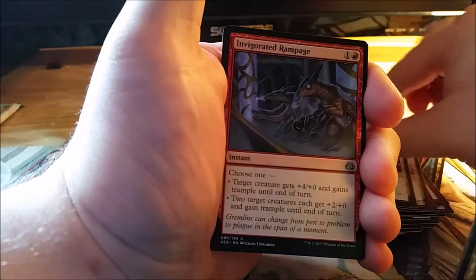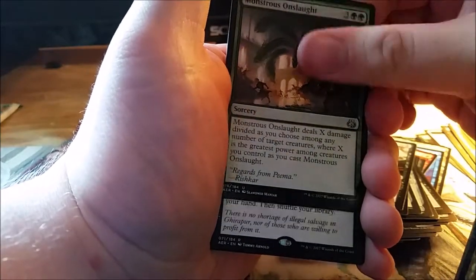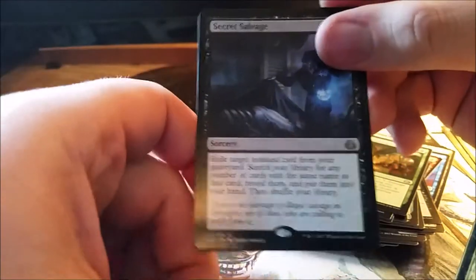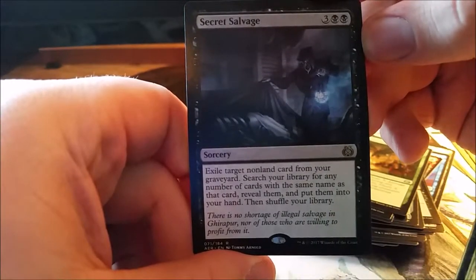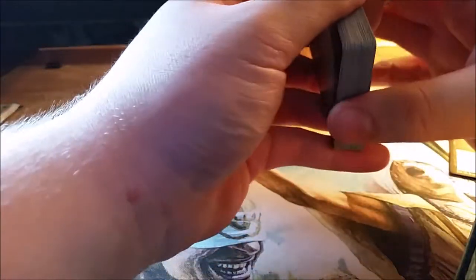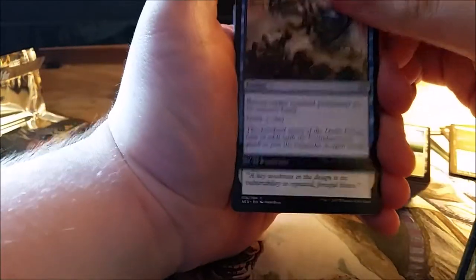Our first uncommon is Invigorated Rampage, our second is Perilous Predicament, our third is Monstrous Onslaught, and our rare is Secret Salvage. Exile target nonland card from your graveyard, search your library for any number of cards with the same name as that card, reveal them, put them into your hand, then shuffle your library. Not too bad, decent card. And we get an energy token.